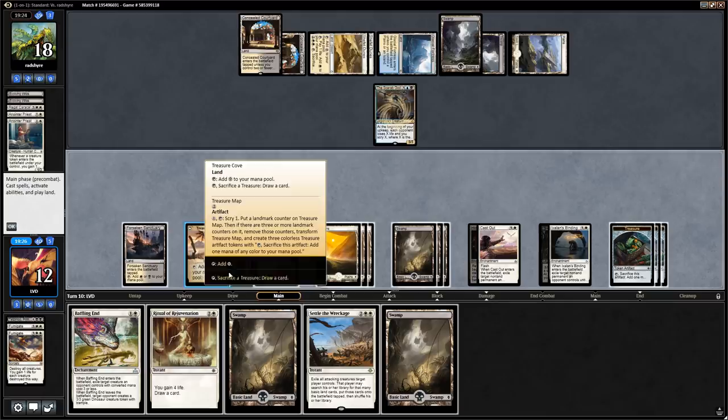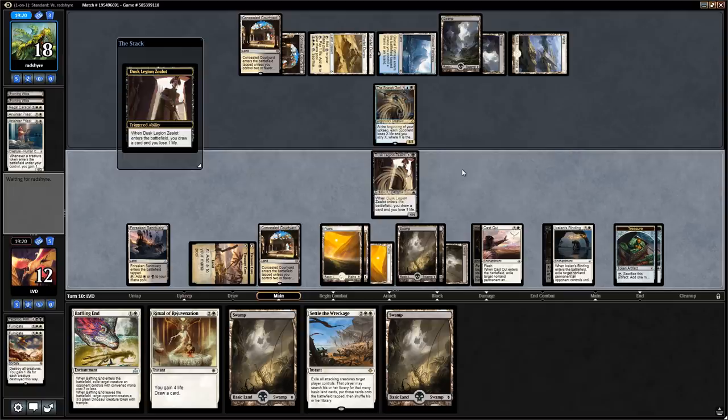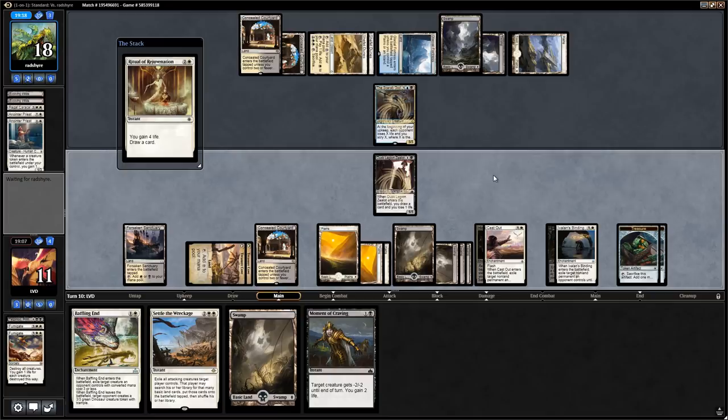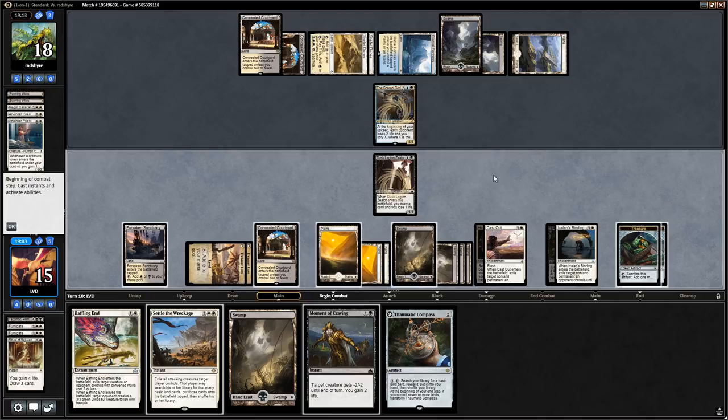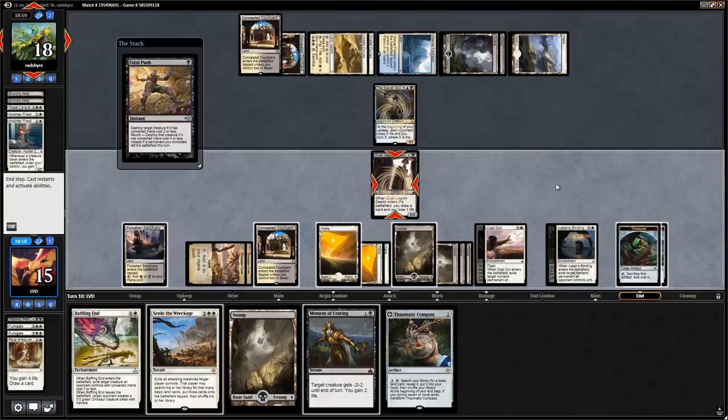Opponent replays the Scarab God. We draw Settle the Wreckage. We don't really want to make the opponent untap with the Scarab God since they can start getting creatures back from the graveyard like the Regal Caracal. We play the Zealots to draw a card, cast Ritual of Rejuvenation, and plan to use Settle the Wreckage. The opponent will get one Scarab God activation and can get back the Caracal, but we think we'll manage. We hope the opponent attacks with the Scarab God and doesn't leave it at home.